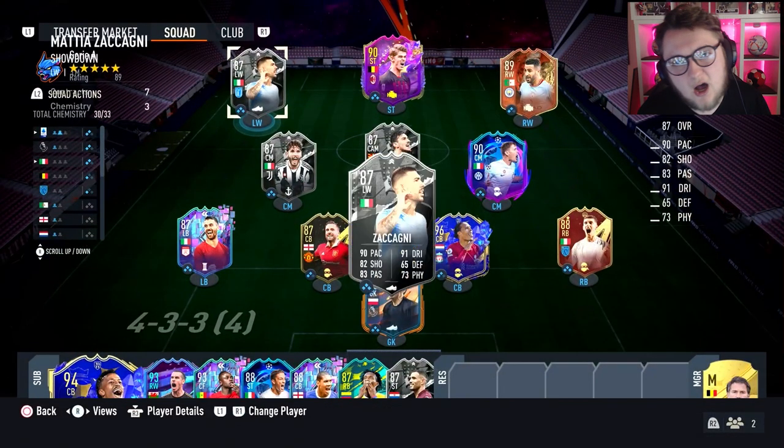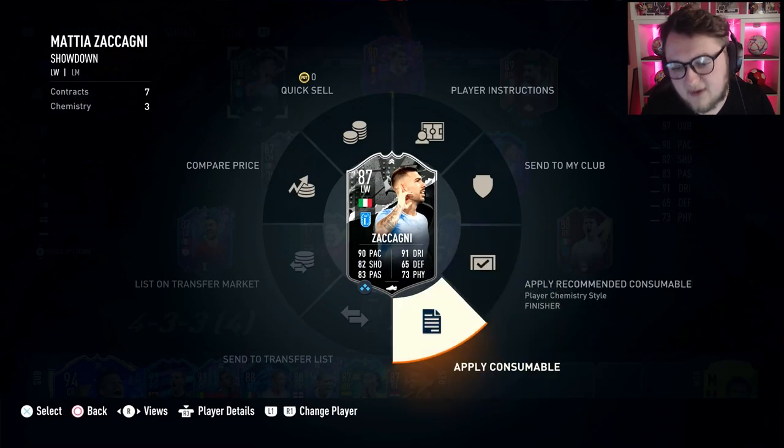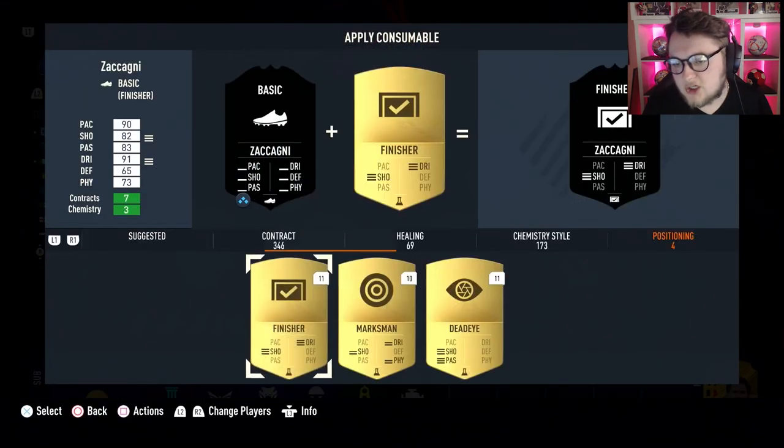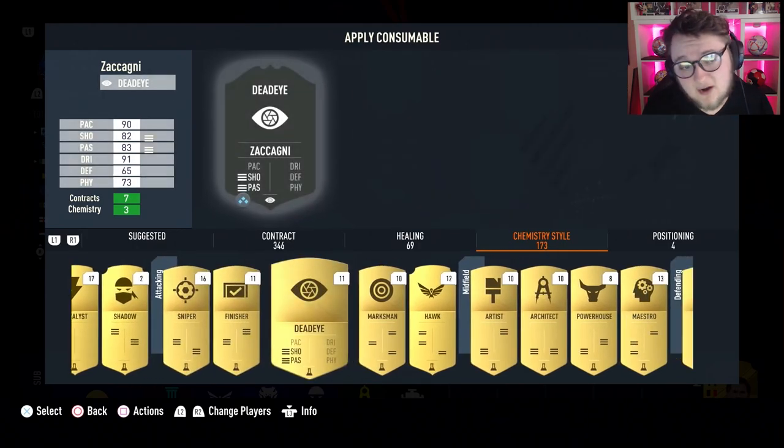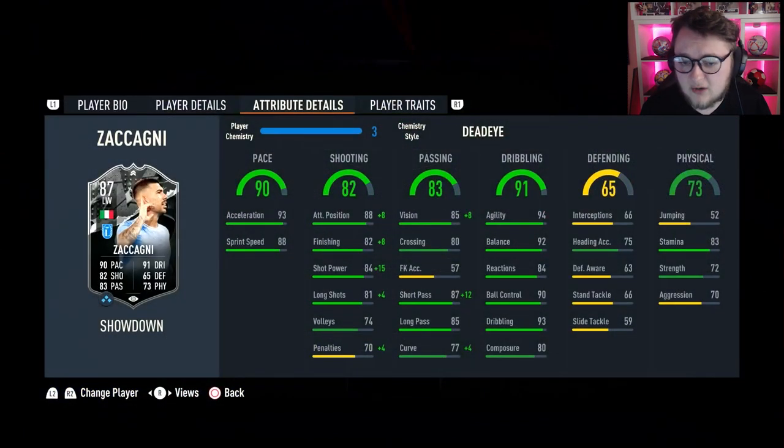This is just a bit of a mid card, really. We're kind of shoehorned into one chemistry style because of how poor his shooting is. The Dead Eye is the one for me — it gives a big boost to finishing, attack positioning, and a massive boost to shot power, plus a little boost to long shots. So he goes up to 96 attack positioning, 90 finishing, 99 shot power, and 85 long shots.